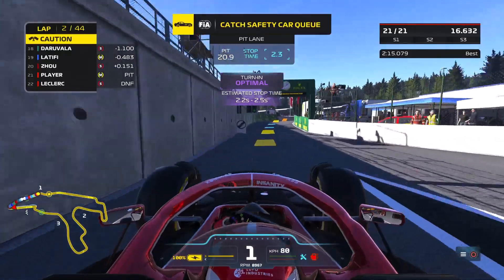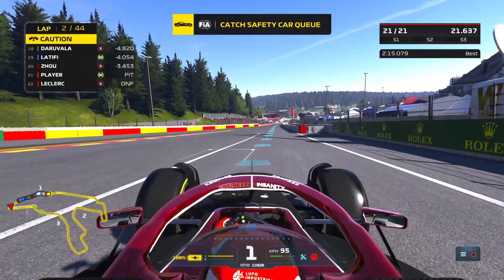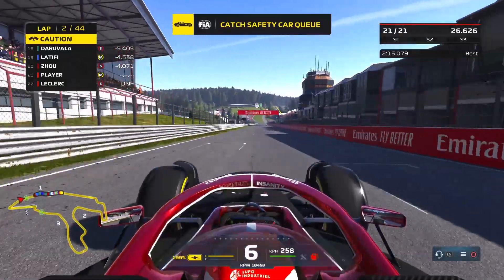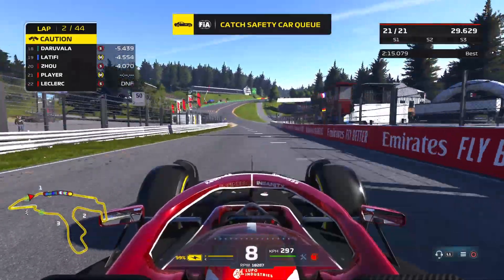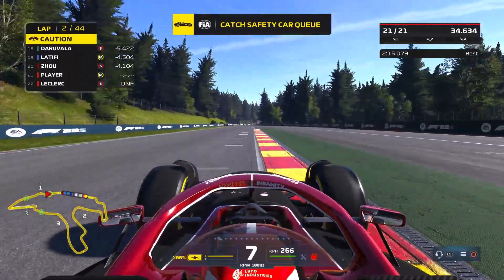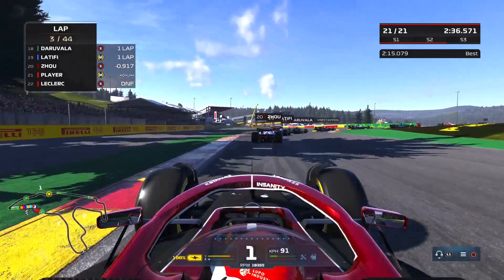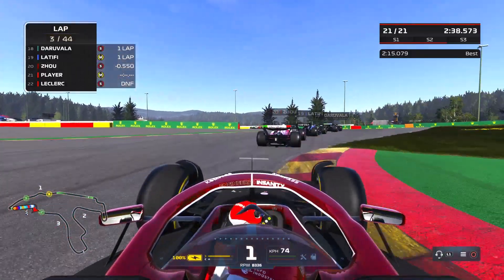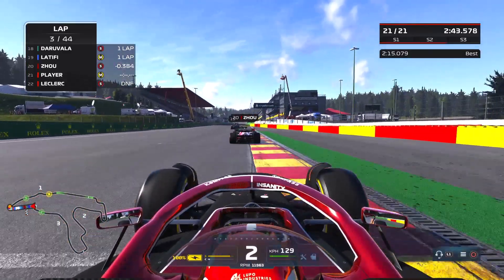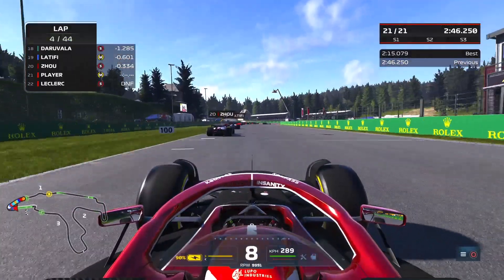That was a fantastic stop, faster than we were expecting. You only have to stop once now. There are other drivers starting on the medium compound tyres, but I think we should be able to get past them. Our car's pretty quick now, and especially around this circuit — we took pole position. We're looking pretty strong so far, albeit we only managed four corners before a safety car. I do believe we should have the pace to get through the field without losing too much time.